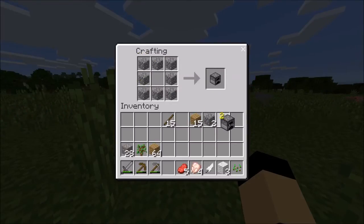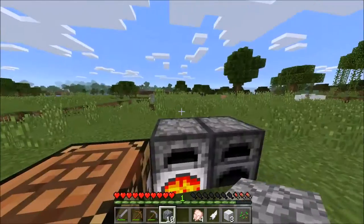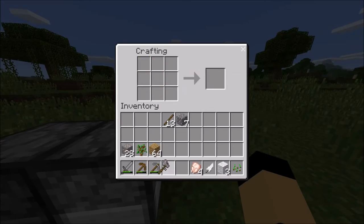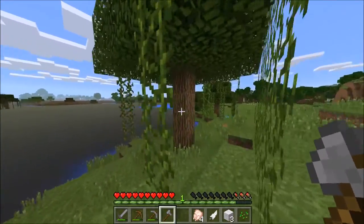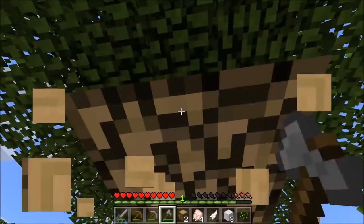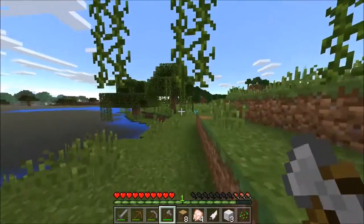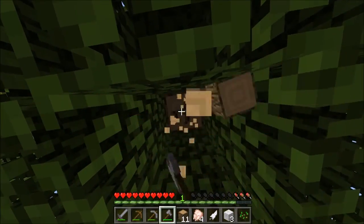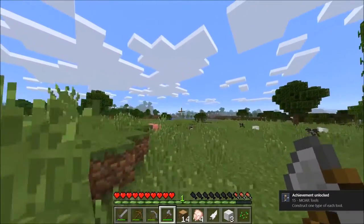Go ahead and make two furnaces — that'll be good — and just drop some wood in there for now. We have plenty of stone but I'm going to grab some regular wood so that if we have to make charcoal I already have it. I can just smelt a bunch of this down into charcoal and we won't have to worry about coal if we can't find it right away, so we'll have lighting. Oh wow, achievement — that was really loud. 'More Tools' — construct each type of tool.